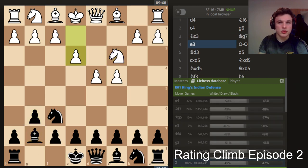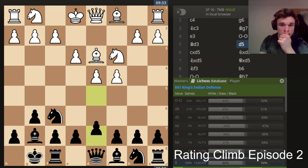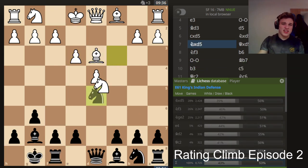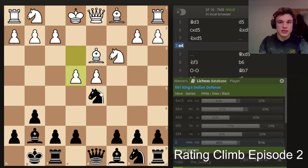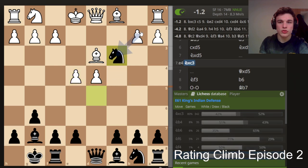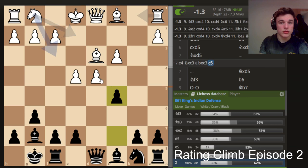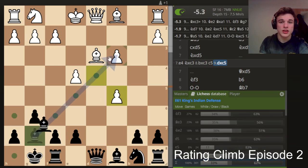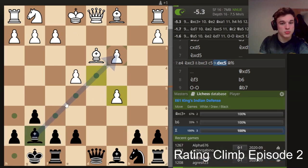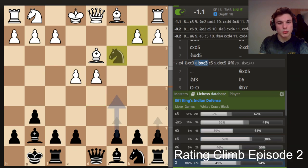Our opponent doesn't really understand the opening because he needs to play e4 so that I can't go d5. Once I go d5, he needs to play this move really, because then I have to go like this and I'm still probably going to win the pawn — he can't take because of bishop f6 winning the rook, but it gives him more chances.